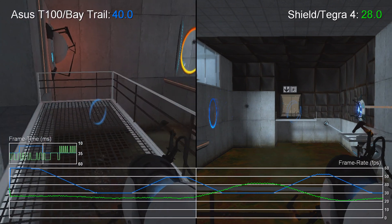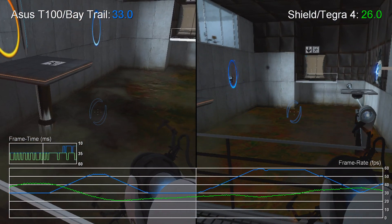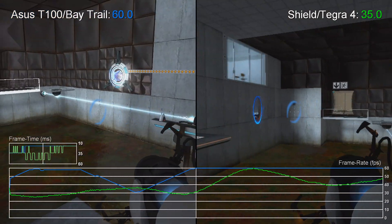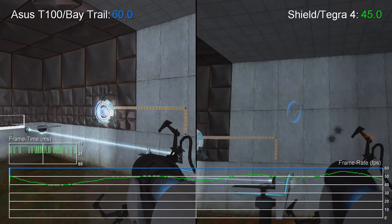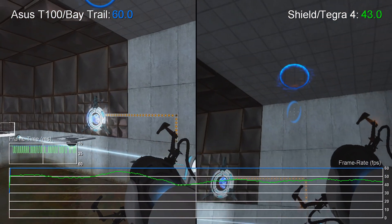Hello everyone, Richard from Digital Foundry here and I'm checking out Portal on the ASUS T100 laptop tablet hybrid. It's a cheap and cheerful product running Intel's Bay Trail chipset and has full fat Windows 8.1, so there's nothing stopping us downloading Steam and accessing our library of PC titles, which Portal is one of them.